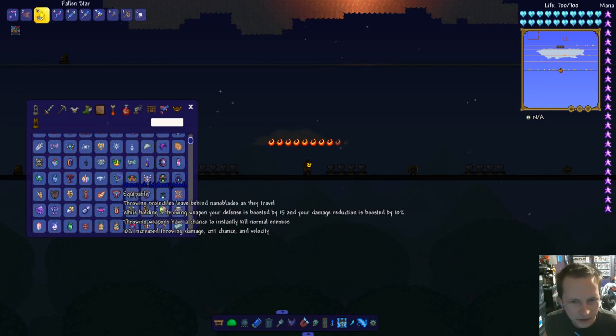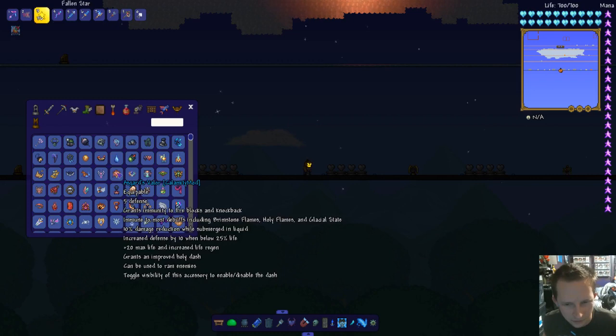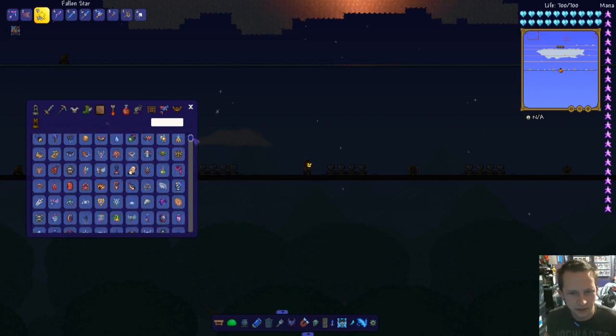Here's some of the new ones. Asgard's Valor — that's a new one, or at least it looks different if it's not a different accessory. Astral Arcanum — some of these look quite different.